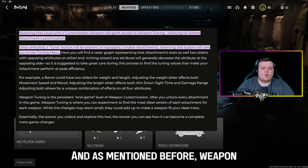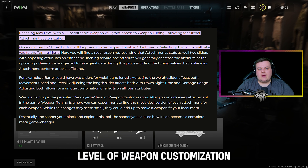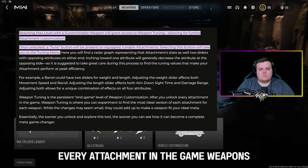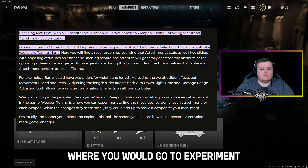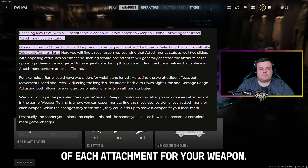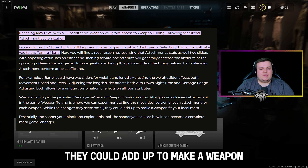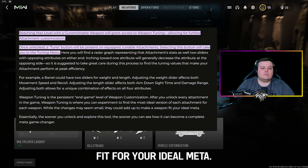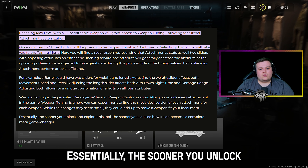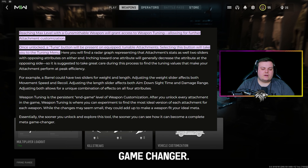Weapon tuning is the persistent end game level of weapon customisation. After you unlock every attachment in the game, weapon tuning is essentially where you go to experiment and find the most ideal version of each attachment for your weapon. While the changes may seem small, they could add up to make a weapon fit for your ideal meta. The sooner you unlock and explore this tool, the sooner you can become a complete meta game changer.